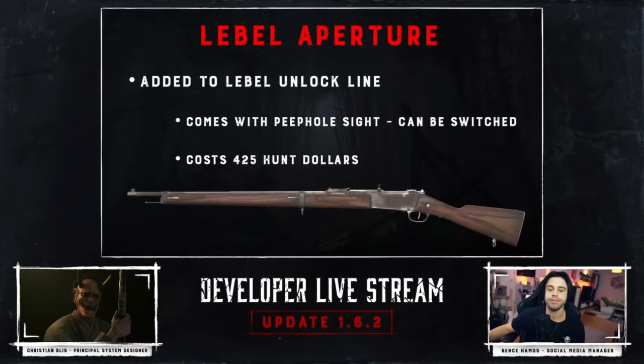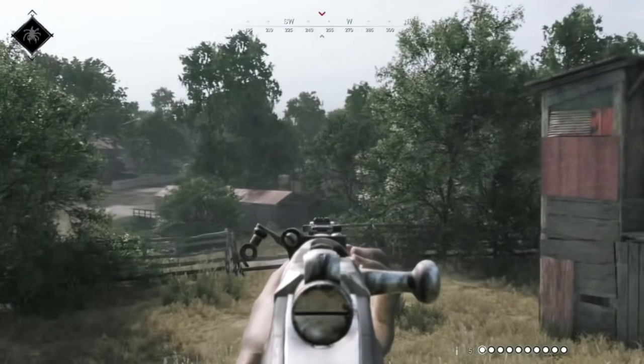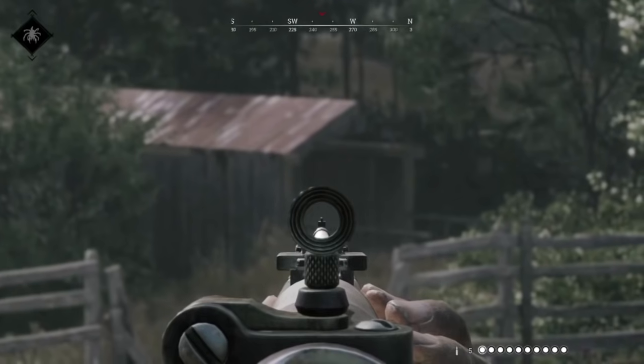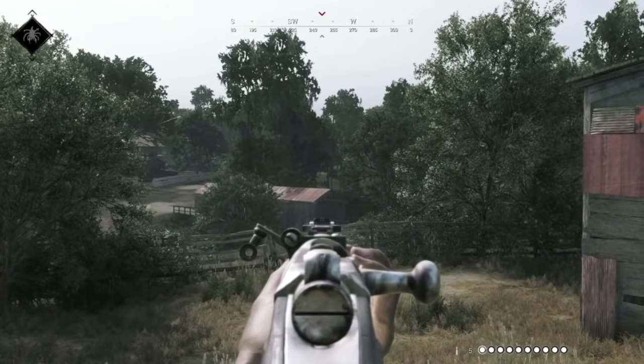Another weapon variant is the Labelle Aperture. It comes with a peephole sight that can be switched and costs $425. The dev said this Aperture variant makes a lot more sense than the Winfield Aperture, because with long ammo, you can actually choose if you want to fight up close or at range. They showed some clips of it in action.